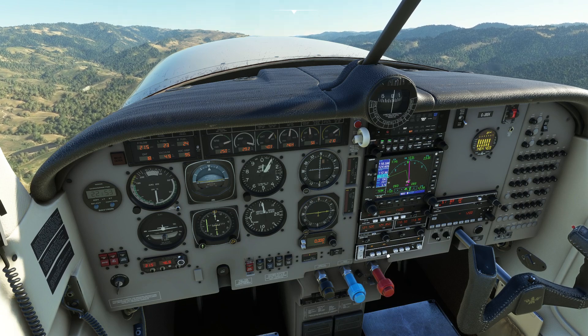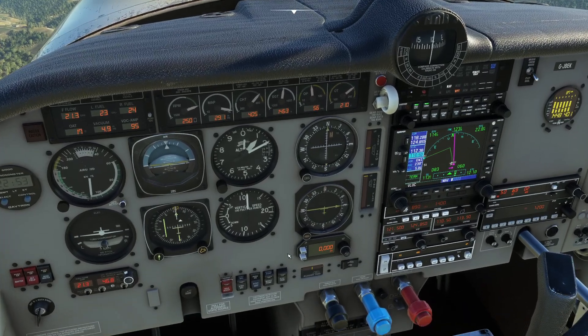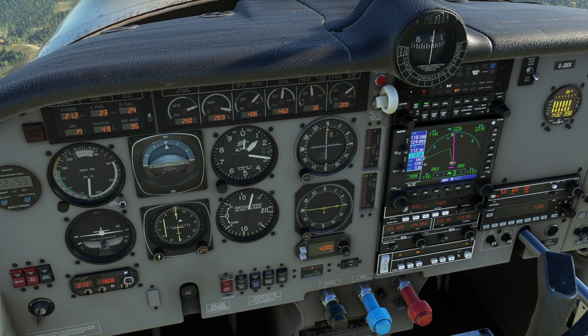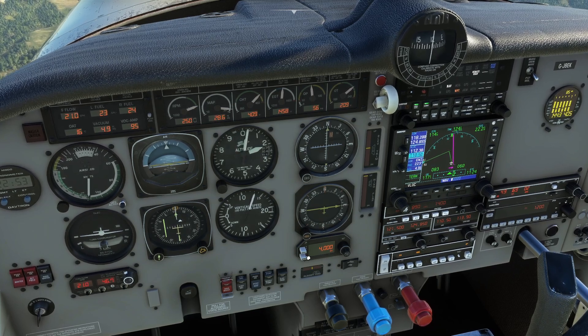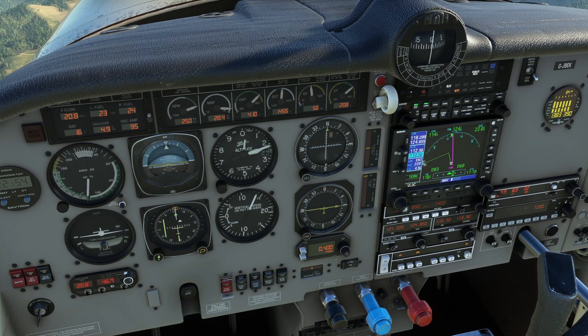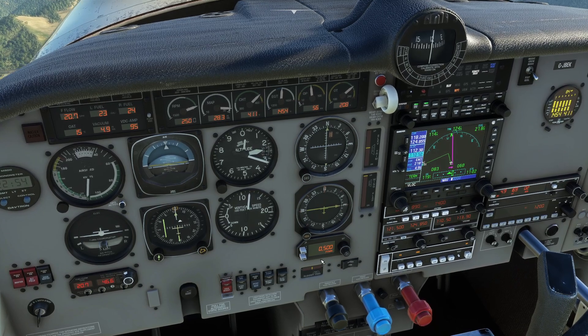We go for heading mode — it's going to pretty much continue doing what it's doing. We'll say we want 4,000 feet. We're at around 2,000 feet, so we click arm. And it's done nothing. It should have started climbing at 500 feet a minute and armed itself, and it hasn't. So this is still broken — it's not doing anything of the sort.